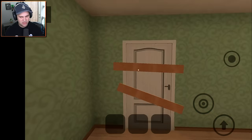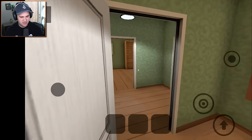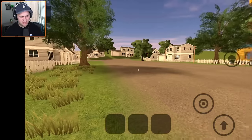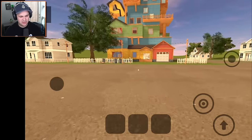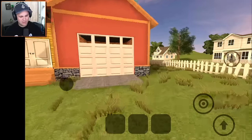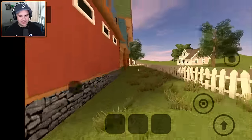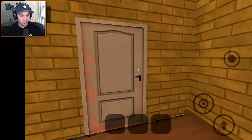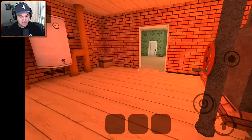Then we need to open this and get the crowbar for this one. Where's the crowbar? Is it in the room with the golden key? I know the sledgehammer is in a room with a lock on it, but I think the crowbar is actually in the garage. There's only one way to find out - by going into the garage.